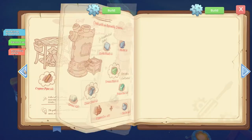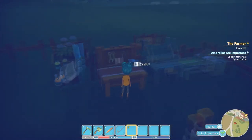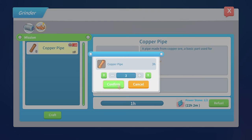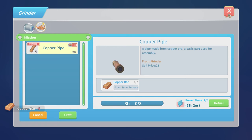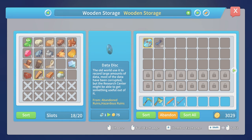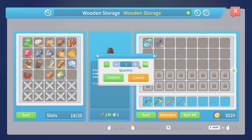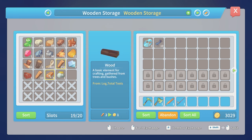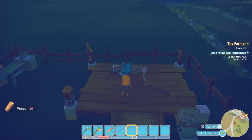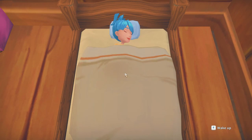Now we have a reason for a grill - we can cook the meat and get health back. The grill needs copper pipes and wood - just three. Let's get those going overnight because we're about to pass out. I wish there was a way to pull some wood over. Let's put 10 in and confirm. We passed out - well, thank you for joining me! Have a great day - we'll see you next time.